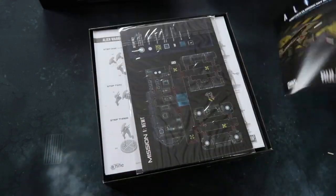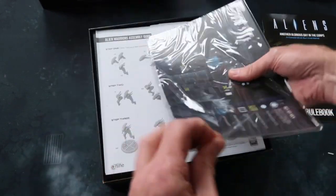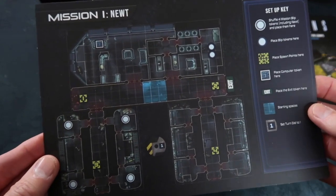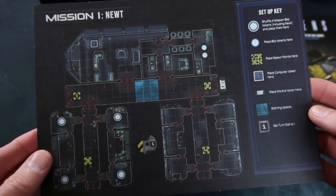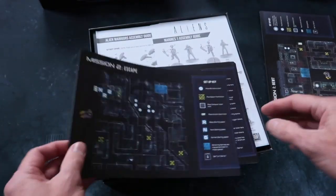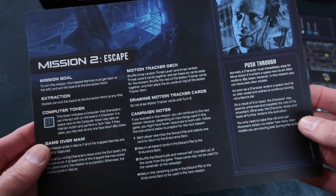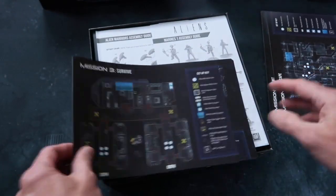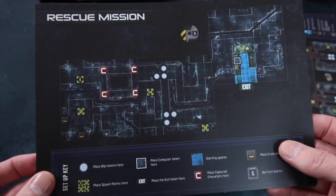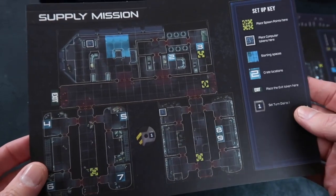There's a quick reference on the back. We have what looks to be some mission sheets — excellent, different missions. How exciting. Mission one: Newt. Look, there's all the information for setting up this mission. This is great. I'm really pleased to see that there are separate scenarios that can really explore all the different things that happened in the movie. Survive, a rescue mission, supply mission — these ones are probably a little bit more generic.